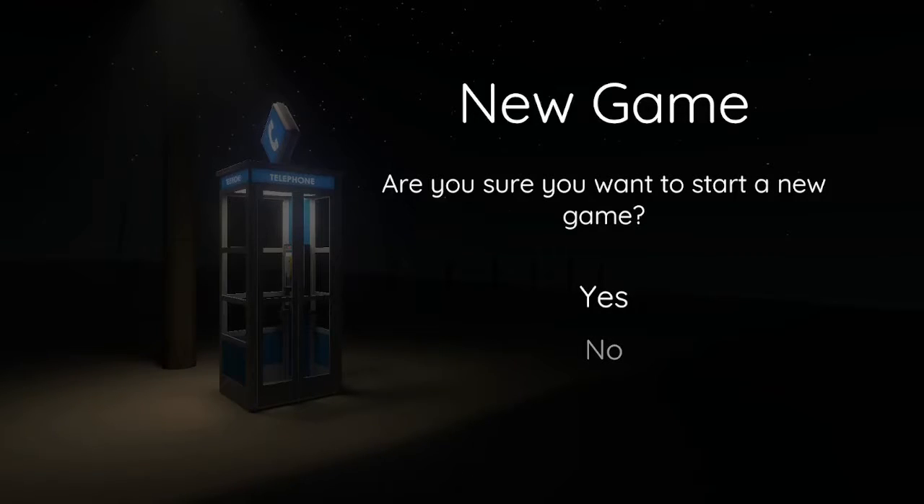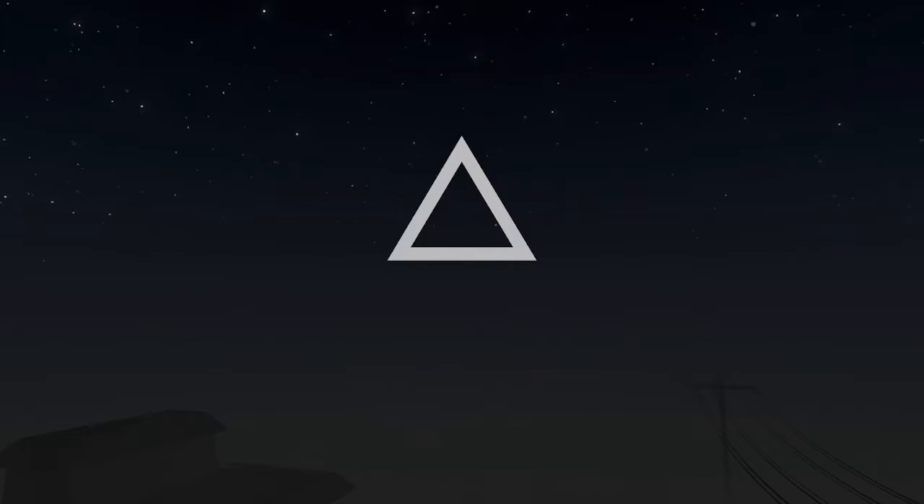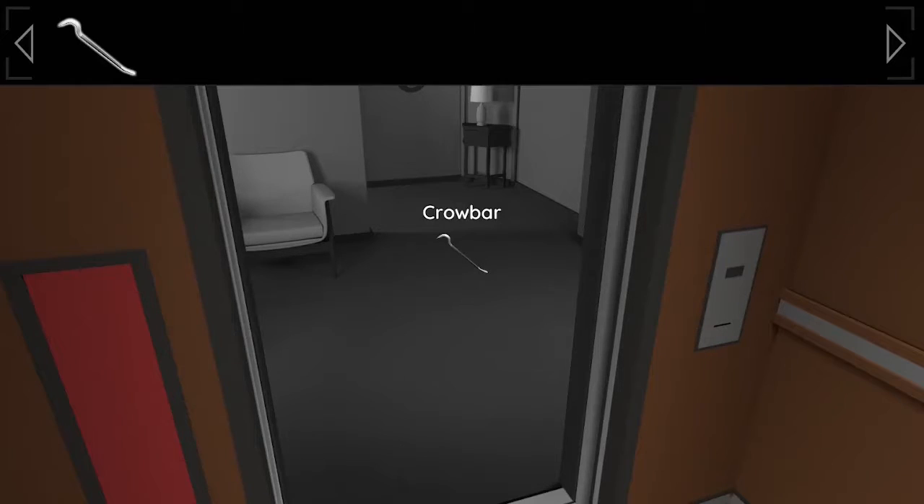Hey everybody, this is Dream, and today I'm going to be reviewing Discolored. Discolored is developed and published by Good Bay Games LLC, and it comes out on June 18th of 2021 for $9.99 on Xbox.